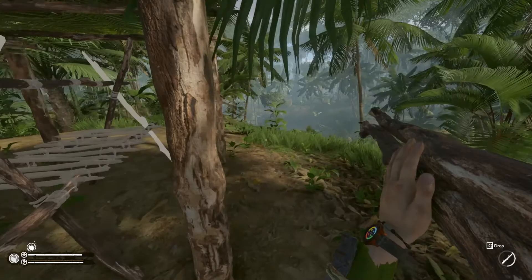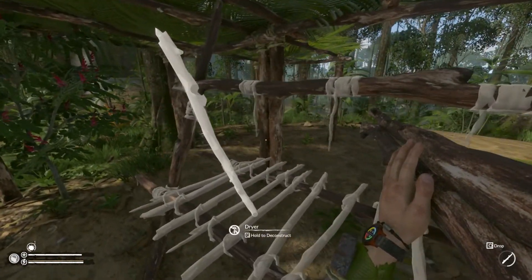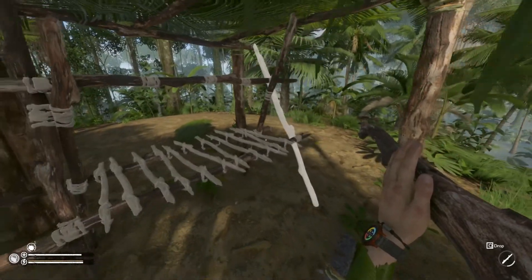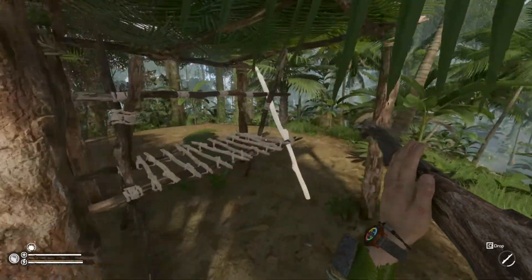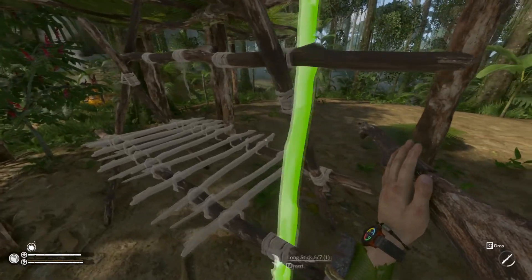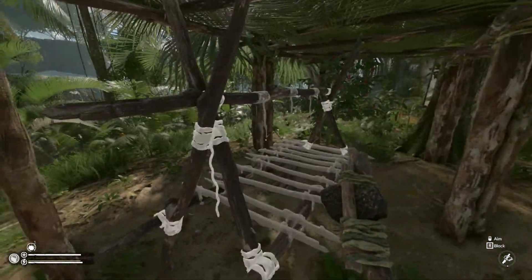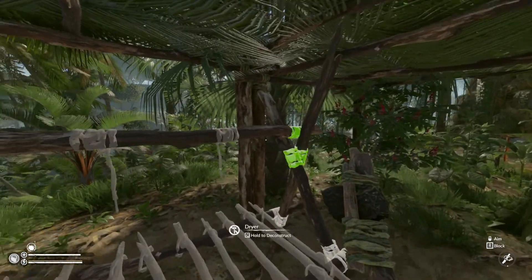My biggest unforeseen thing — I totally forgot you need hooks! Fantastic. Trying to build something but it just won't let me put the sticks down. This is insane. I did not realize it was gonna be that difficult. Now, next we're doing ropes.